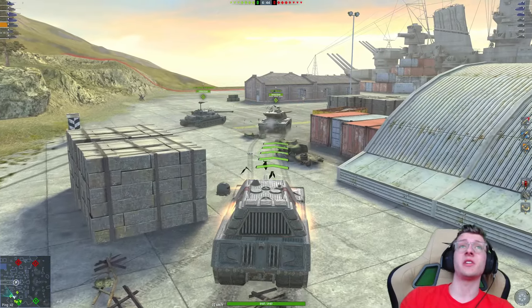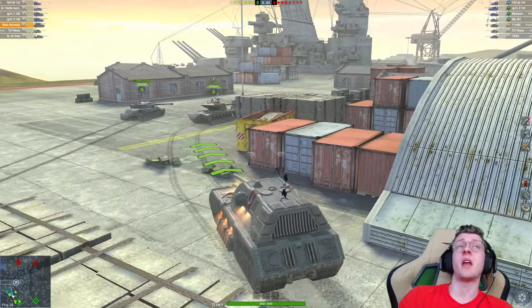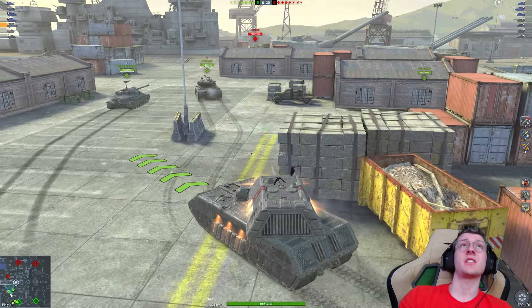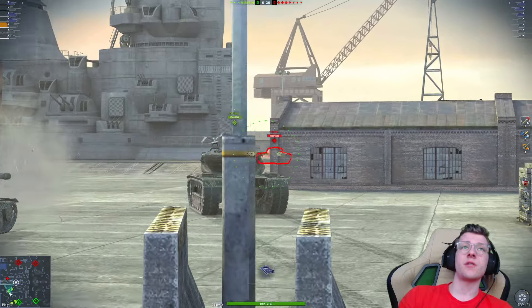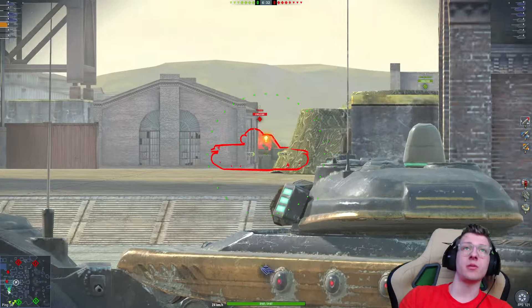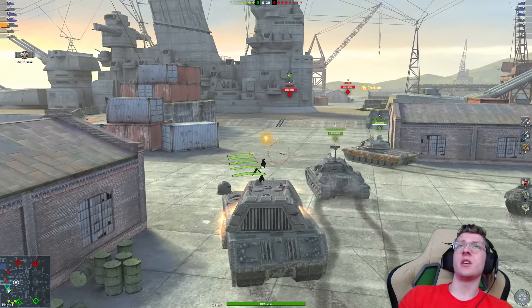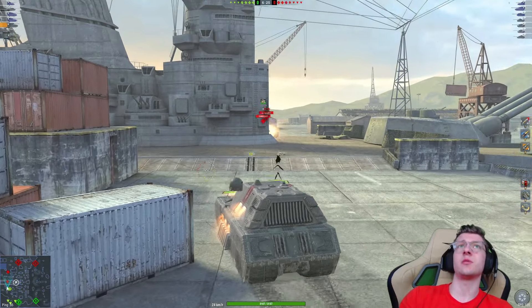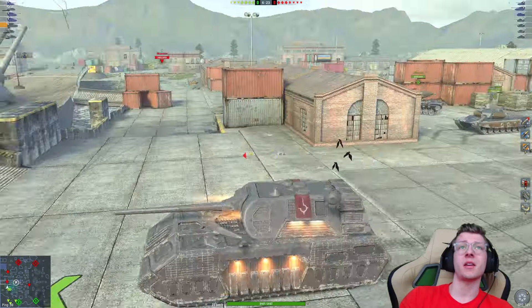That said, this thing has great DPM — 2700 is enough to cut through anything in front of you. It's got enough armor that you'll get bounces, and enough HP that you don't even have to worry too much about the armor not working, because you can just get bounces all day. It really is a dangerous tank in that regard. In fact, we just got an 800 bounce, which tells us exactly where the Yag is all the way in the back.